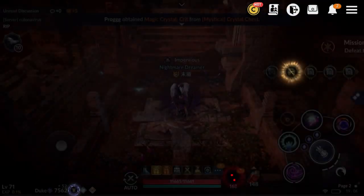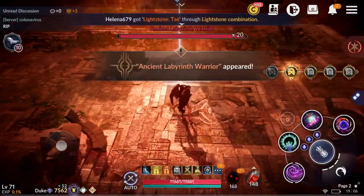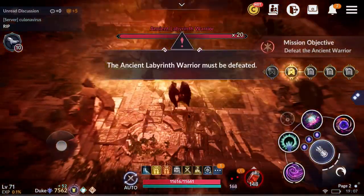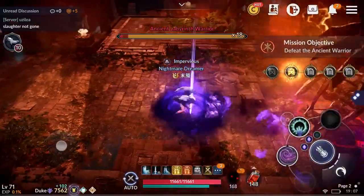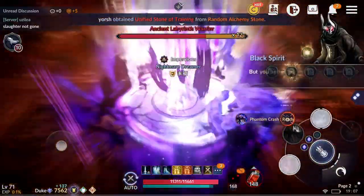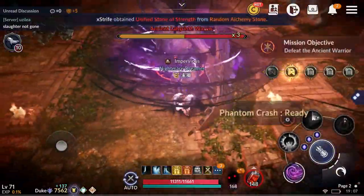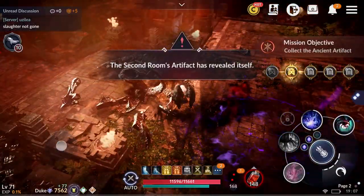Each floor the difficulty gets harder and harder, so you want to be careful. If you're just going to auto this, you're not going to get through it — you will need some techniques and manual control. Tier 2 is quite easy as well. Basically you just have to fight this boss right here, and once you kill it, it counts as completing the mission for tier 2. Super easy, guys.